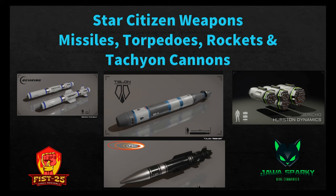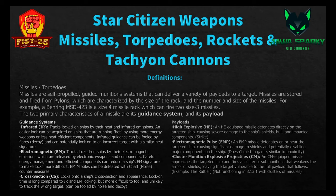The first thing I want to do is talk about definitions — it's important we define the types of missiles. Taking a lot of this off of Star Citizen Tools: missiles are self-propelled guided munitions systems that can deliver a variety of payloads to a target. Missiles are stored and fired from pylons, characterized by rack size and the number and size of missiles. For example, a Bering MST-423 is a size four missile rack which can fire two size three missiles. For more on missile racks, please see episode three.